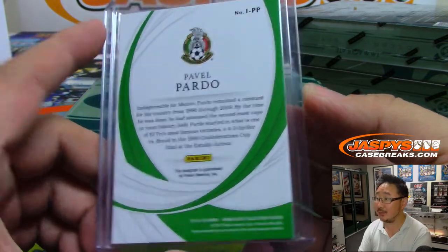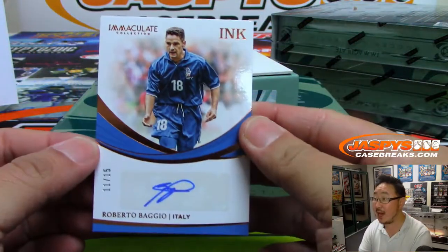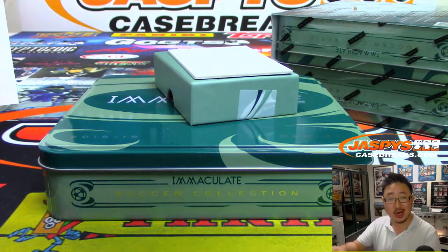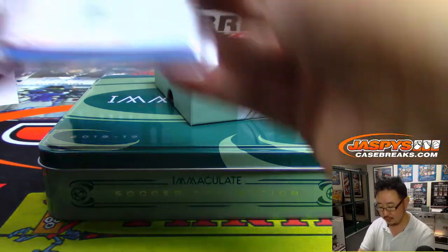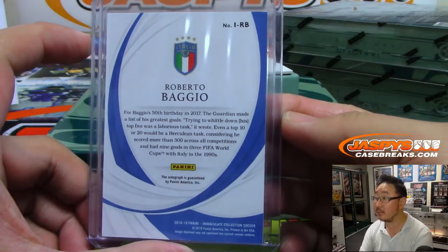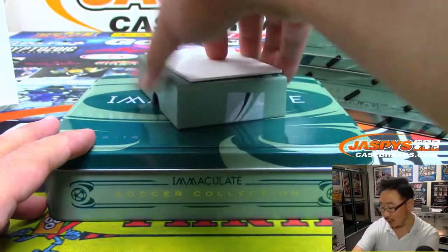There you go LT. On the bottom here, some of you may have seen the logo — wow, nice. 11 out of 15, Italian legend Roberto Baggio for Josh Pruce and Italy. Nice. That was box one.